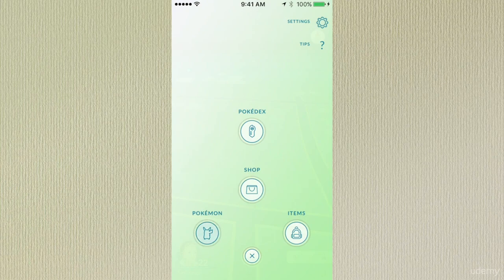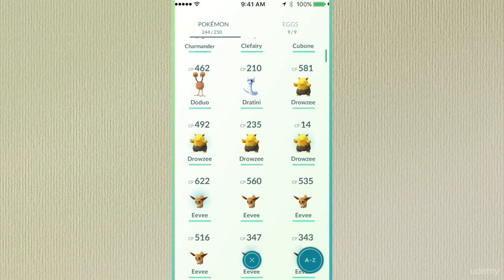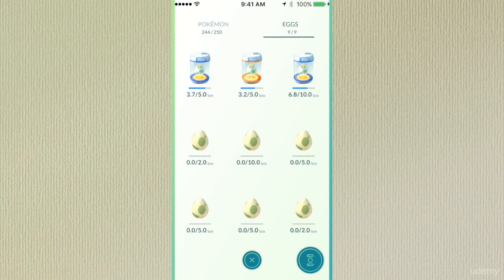Finally, to the left are the Pokemon themselves — a list of all the Pokemon you've caught. If you click on the top where it says Eggs, these eggs are basically Pokemon that you hatch when you walk. You can't drive in a car and hatch them because you have to be going under, I believe, 10 miles an hour for the eggs to hatch.